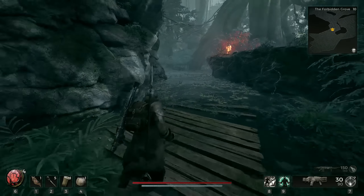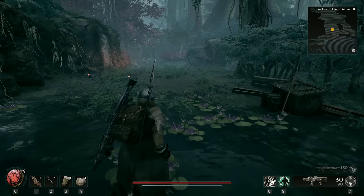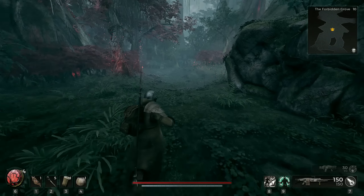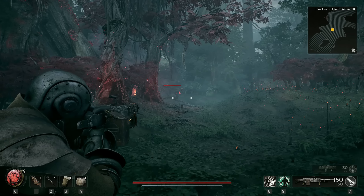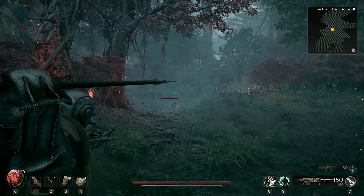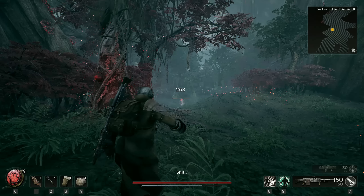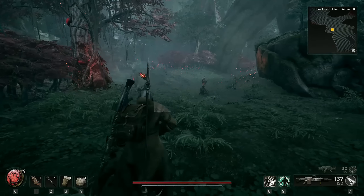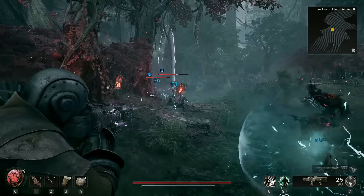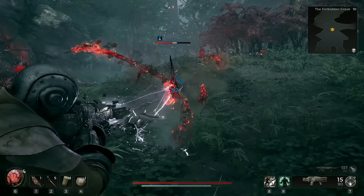Why did I choose the medic over the challenger? I did this for one simple reason: I'm more the range type of guy and I don't like shotguns, and the starter LMG of the medic is just fantastic. I'm also using a spear that I can throw at range — it's pretty devastating. I also have a handgun that makes short work of groups, and it can be obtained pretty early in the game once you reach the level.